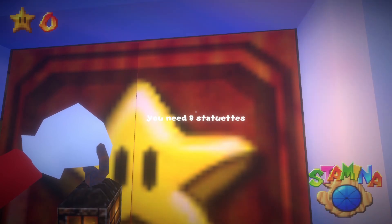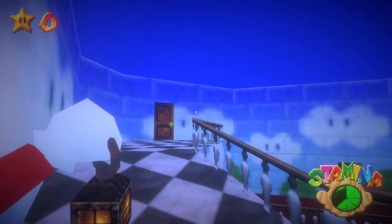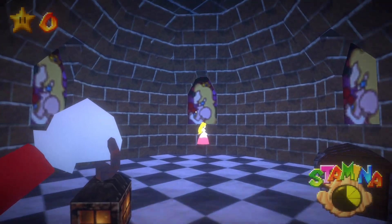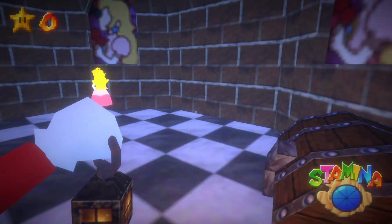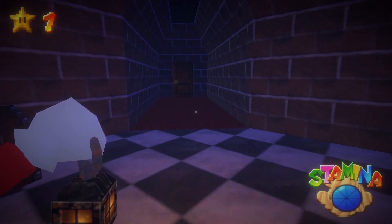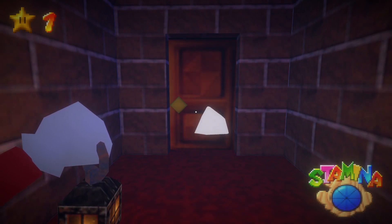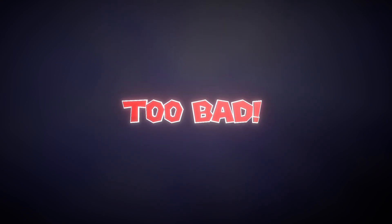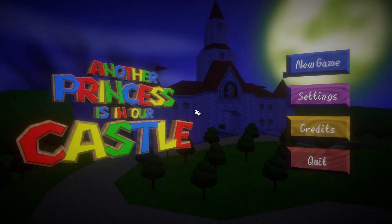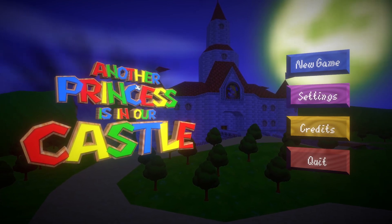Need eight statuettes — oh, it's pulling a Slender. So we've got to get eight pages essentially. Pretty nice model — this is one of the statuettes. Oh god, he looks like a goddamn lamprey! What happens — oh, I guess another princess. So we got another princess in the castle, like a doppelganger or something.